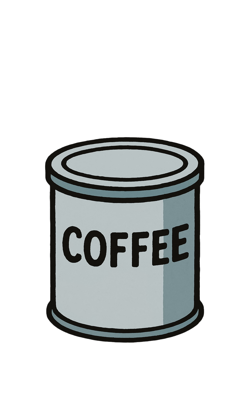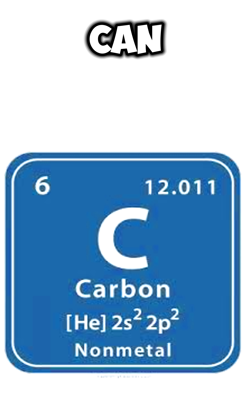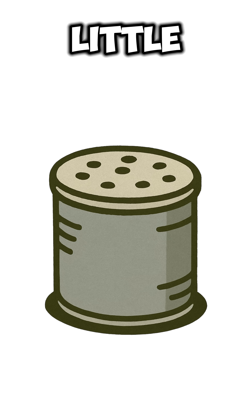Grab any metal can with a lid — coffee tin, paint can, old soup pot. Fill it with chopped wood, bones, whatever carbon you can scavenge. Slam the lid shut. Poke a little hole in the top.